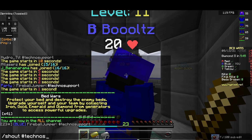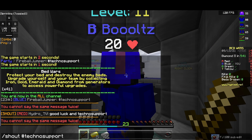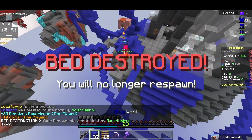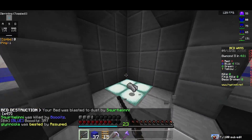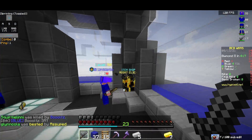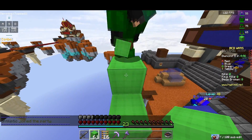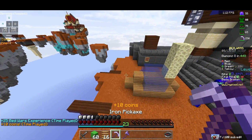I have techno support. Well, not techno support — this guy's about to die. Guys, he's right there! Everybody, we need to go into the gen and basically camp there. It's the best strat we have right now. Nice Bolts. I've got an axe. I'm PvPing. Go, go, go.